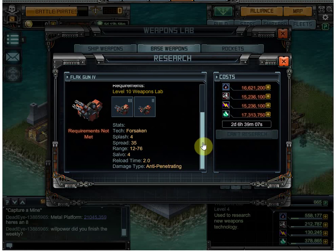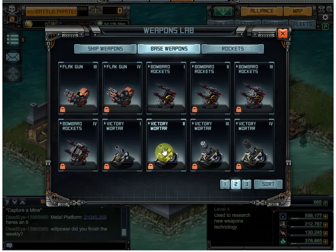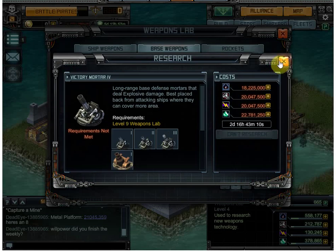Flak shoots missiles out of the sky. It works as an area-of-effect weapon — when it hits a missile, any missile in that short area gets destroyed. So if your ships are packed together and fire one big burst, one flak shot could wipe them all out in one volley. To deal with that, you can stagger your ships a little so you fire as a stream instead of a burst. Victory mortars fire mortars with a long range and will hurt all ships they hit with a splash effect.